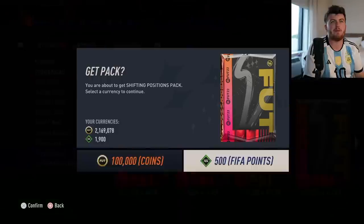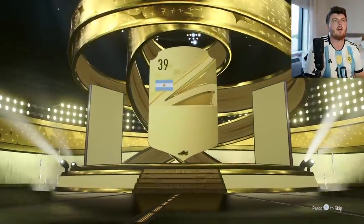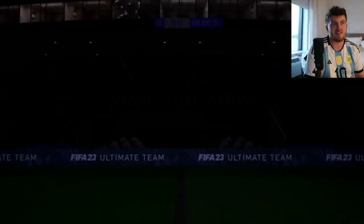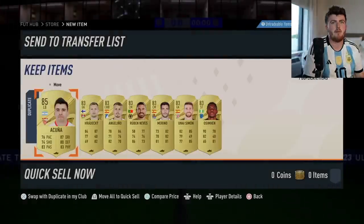Whilst we're here and we've got FIFA points to spend, we might as well open the Shifting Positions pack as well. Let's see if we get something good - it's going to be a walkout at least. It's going to be Acuna, which means there's no Shapeshifter behind that. Raphael Leal, Bellingham. Okay, never mind.